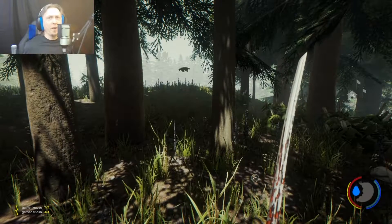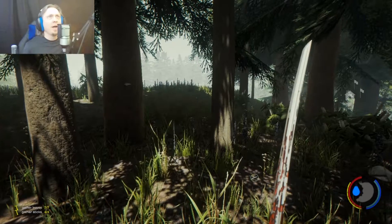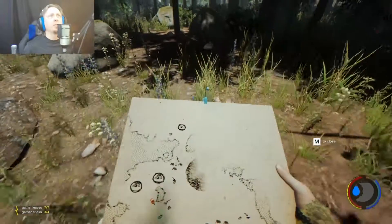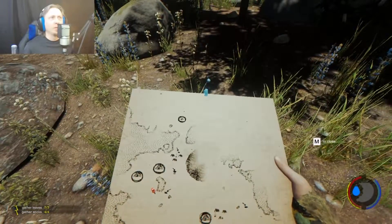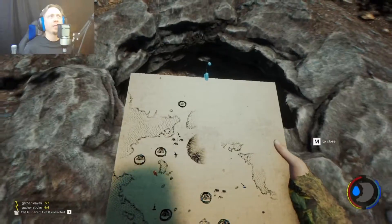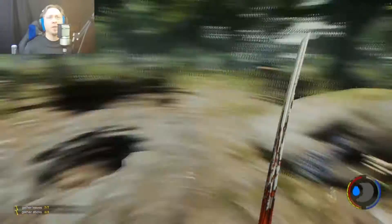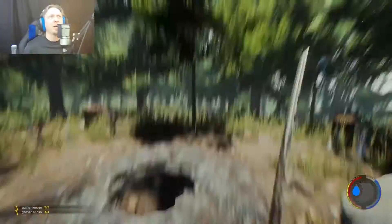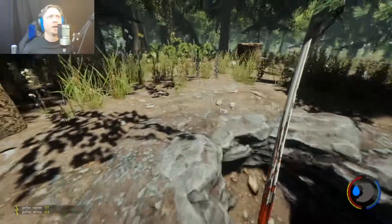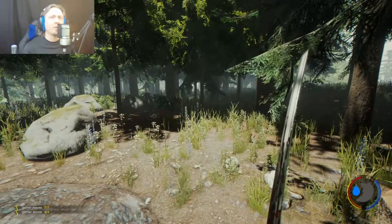The next location: if you go to the cargo containers and head pretty much straight east from there, you should come up to Geese Lake, which you can see right here on the map. I'm at the southwestern corner of it. And there is an explodable right here amongst a bunch of boulders and trees, but it's kind of in a little clearing too, so you can see the sun on it if you're there during the daytime. Now let's go to the next one, which is a lot further up the coast on the west side.